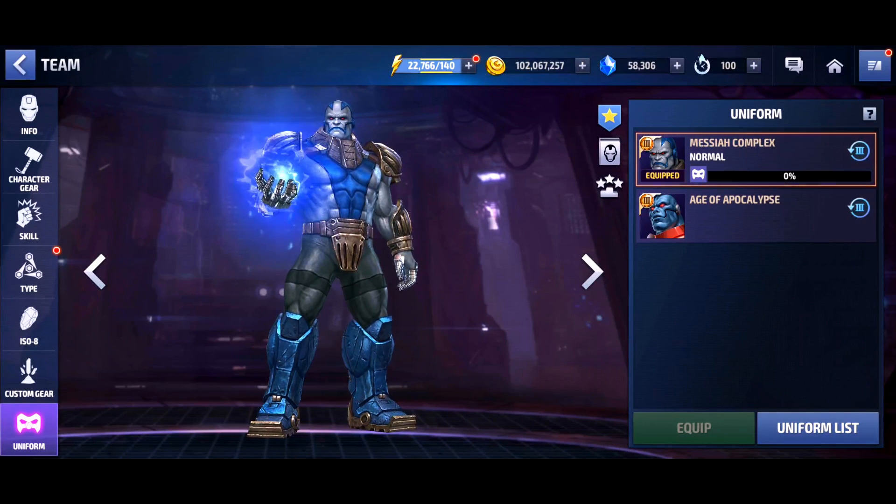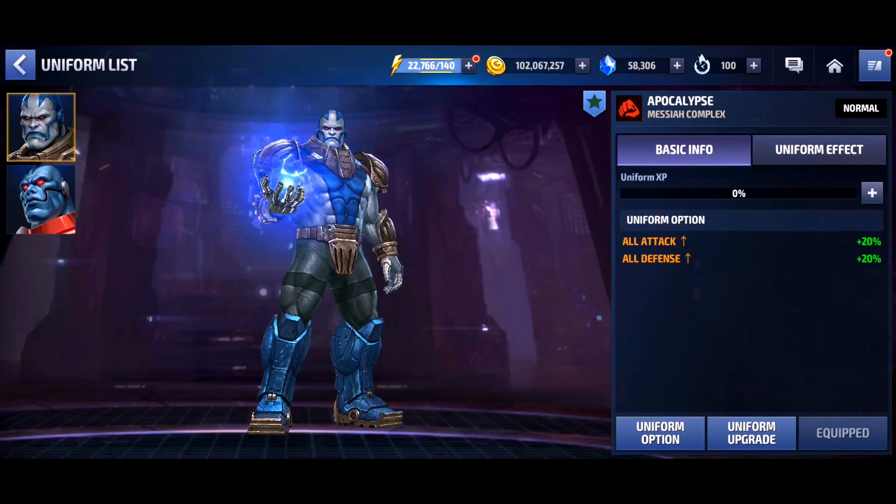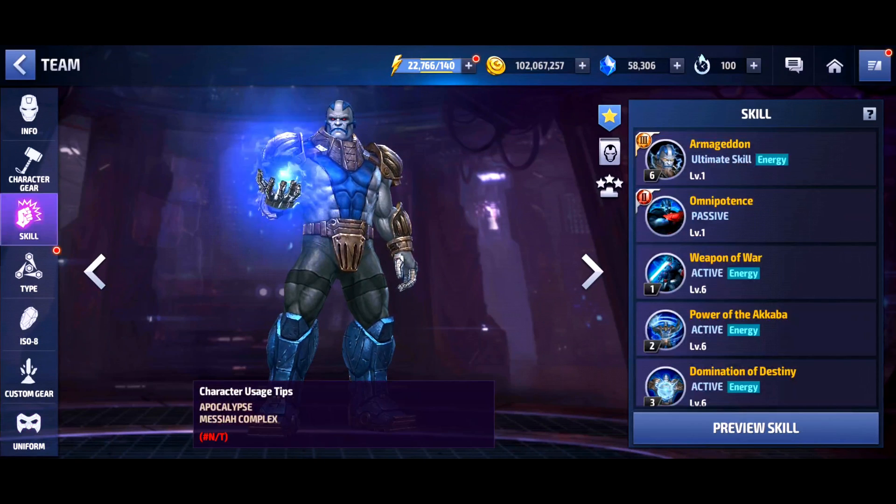On sale and when it's not on sale I think it's gonna be 2500 crystals — you shouldn't be buying any uniform when it's not on sale. This is not going to be a full in-depth review because I don't really know how much of the damage is coming from him just being Tier 3 versus how much is coming from the uniform. I've done a few test runs with and without the uniform, and the Tier 3 definitely seems to make a difference, but I'll leave that comparison for when I have him on my own account.